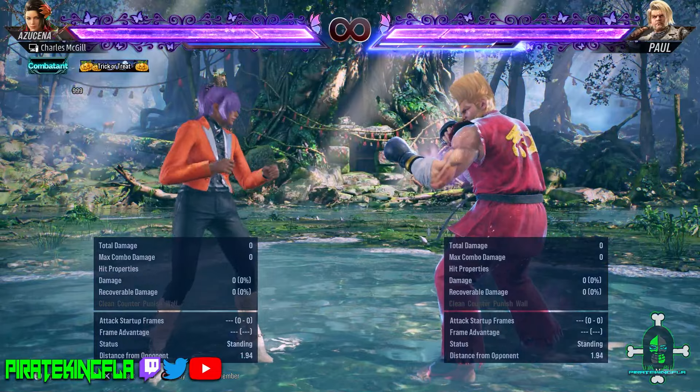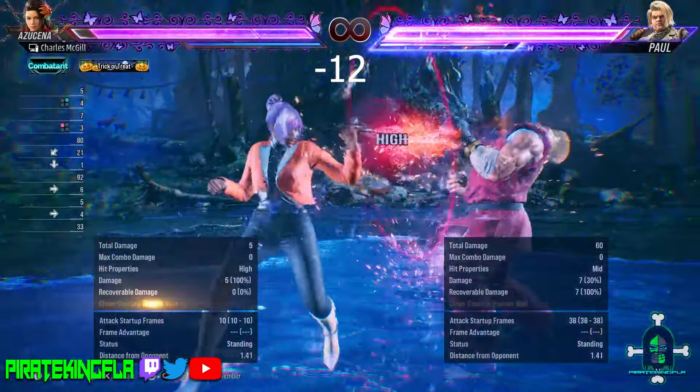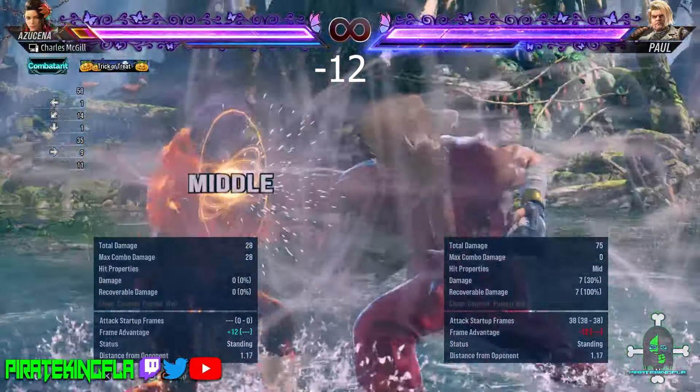First character on the list is Paul Phoenix. Paul's heat smash is minus 12, so anything from 10 to 12 frames will work. Use your best punish accordingly.